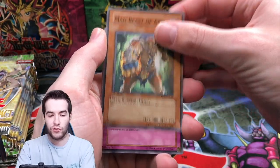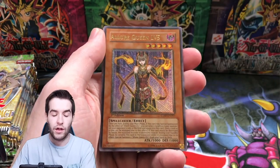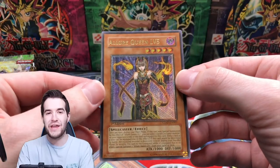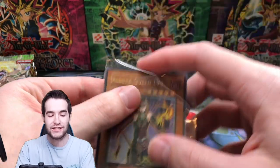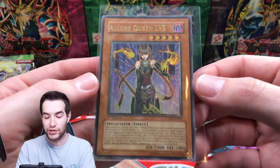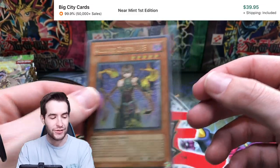We got one ulti — hopefully we can get something crazy in the ultis. Like a Vanity's, Fiend of Vanities, Ruler — those are both good. Fortune, Inferno, Chain Strike. Allure Queen Level 5 Ultimate Rare — that's definitely a good one. I don't think the price is too crazy, but it's one of the better ones for sure. Check that out — that's huge, that's awesome.